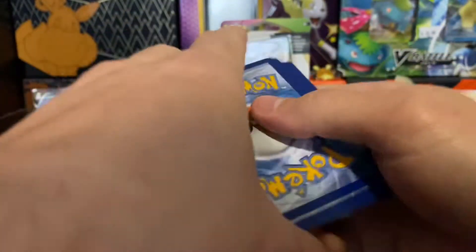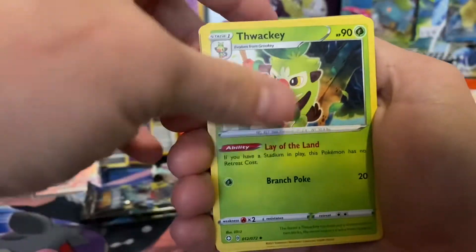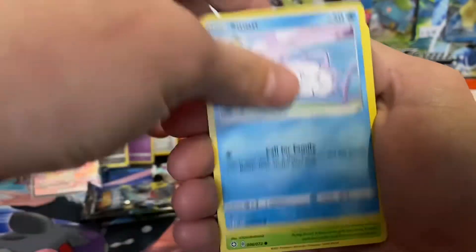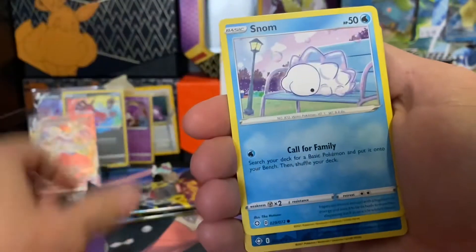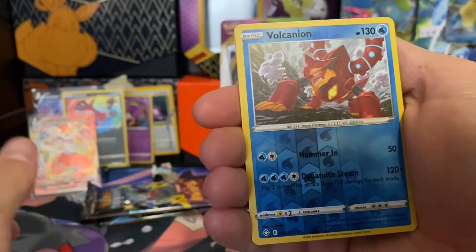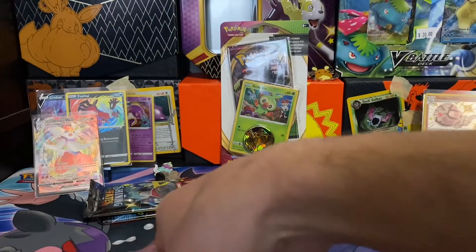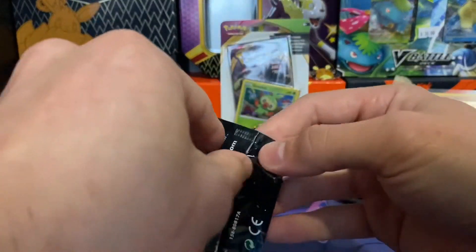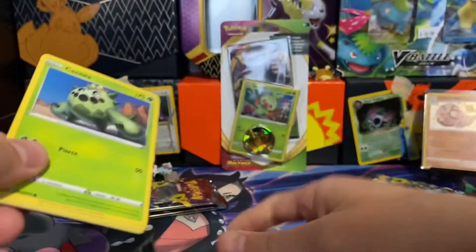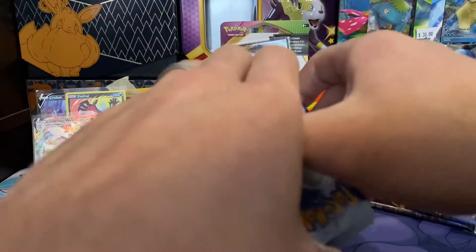I've had a few people come to the videos and then show up a little bit late and all the codes are taken — I'm surprised people can take those codes so quickly. Reverse rare Volcanion — wow, two of those in this opening. And another Zarude. I think the only thing that might help me out is if I were to get some full art shiny Vs — something like that. I might have just jinxed myself for the entire opening.